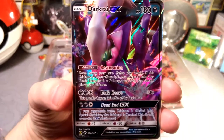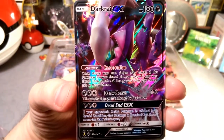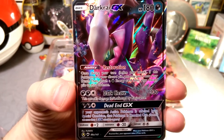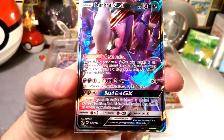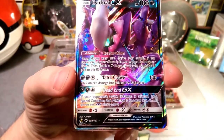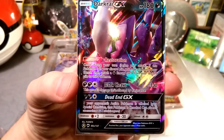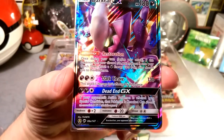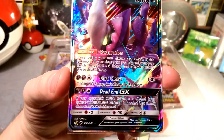Looking closer: Restoration - once during your turn, if this Pokemon is in your discard, you may put it onto your bench and attach a dark energy from your discard to this Pokemon. It's a pretty cool ability. Dark Cleave does 130 damage and is not affected by resistance, so Gardevoir cannot resist your Dark Cleave. And then Dead End - if your opponent's active Pokemon is affected by a special condition, knock it out.